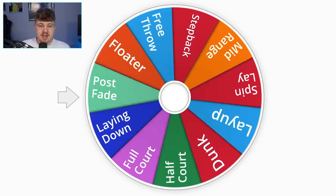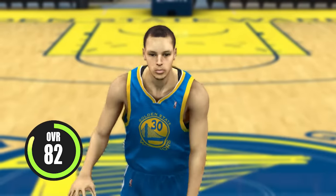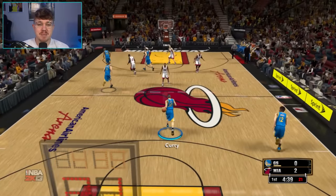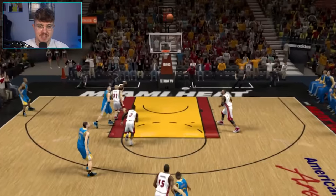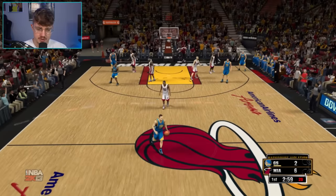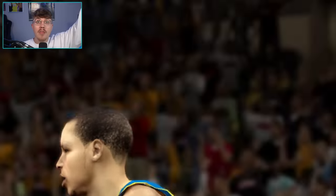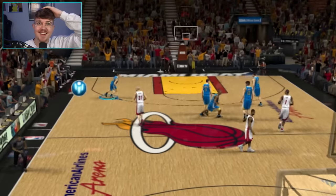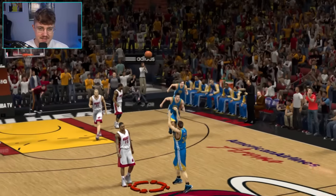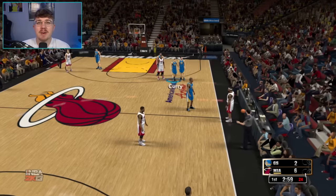Our next challenge is to hit a half-court shot. Curry's up to an 82 with a 93 three. Again, in one of the later games this probably would have been a little easier. Attempt number one — that's pretty close. Oh, that went in, but we got a backcourt violation. I cannot believe this shot went in, but it was a backcourt. We have to hit one that actually counts.